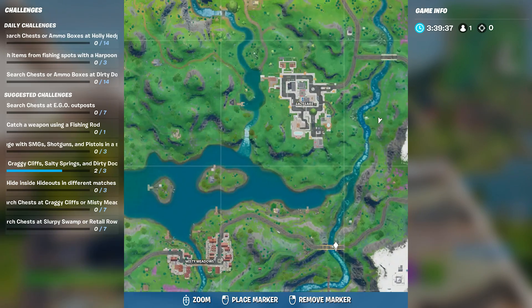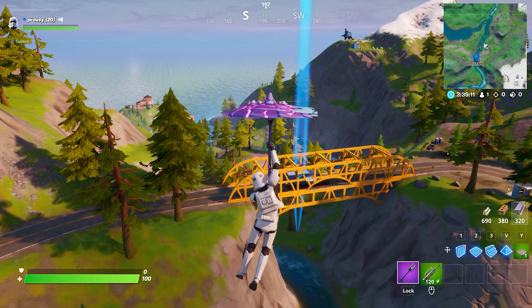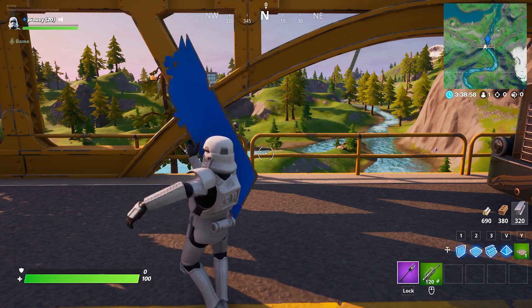Now we're going to head south. Head east of Misty Meadows here, go to this bridge and drop it like it's hot. That's the challenge done.